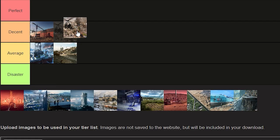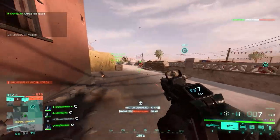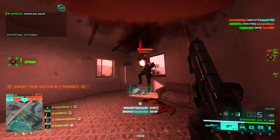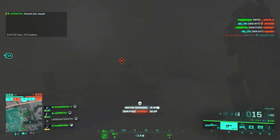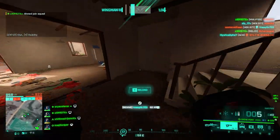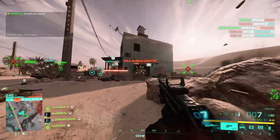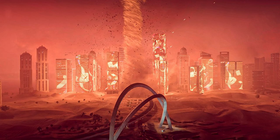Next is Haven, the last map 2042 ever got. In my opinion, Haven is a decent map. From season five, the map became a bit smaller and objectives feel more connected, reminiscent of previous Battlefield titles designed for 64-player conquest. The only aspect holding Haven back from perfect is that it really encourages camping — there are so many houses and the camps people make in them are completely ridiculous. But all in all, Haven is a decent map.